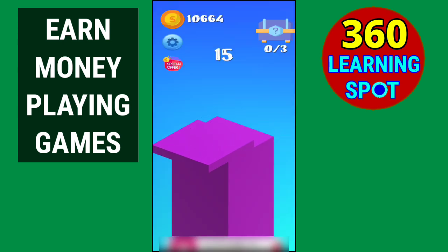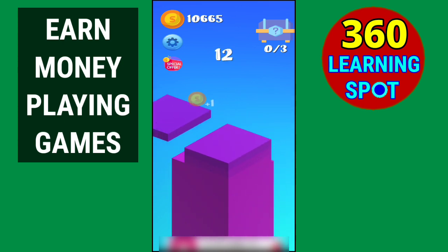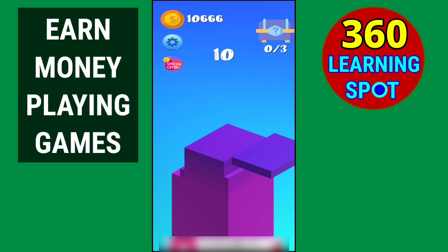While playing this game, you have to place blocks on top of each other to build a tower. If you can't place the blocks exactly over each other, the extra part will be cut and fall below, making your platform smaller and smaller. When you place the blocks exactly over each other, you earn money — coins are added to your account.